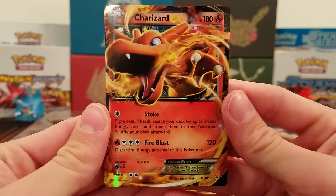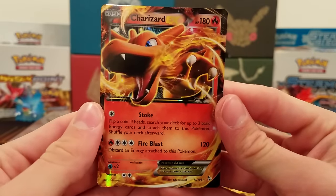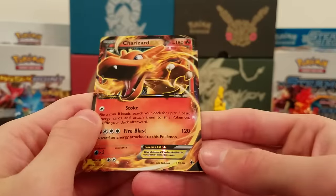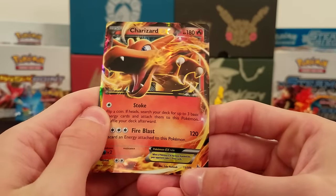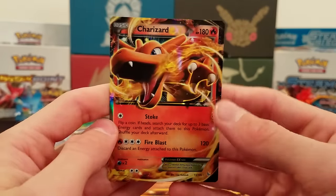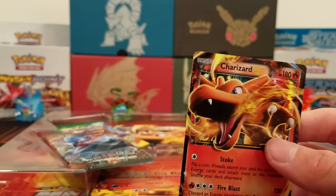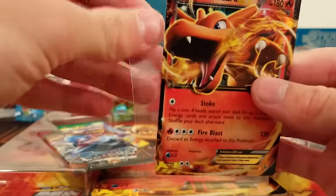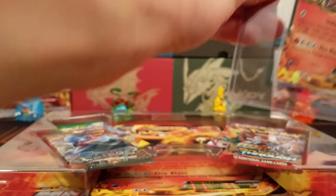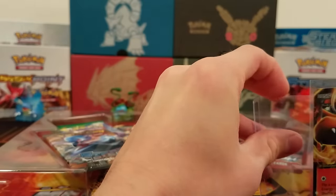Here is the Charizard EX card. It has Stoke and Fire Blast. It is card 11 of 106, so this is definitely a Flash Fire card — it's not an XY promo, otherwise it would have an XY promo number. I'll put this in a sleeve and a top loader, and then we'll get into the booster packs.